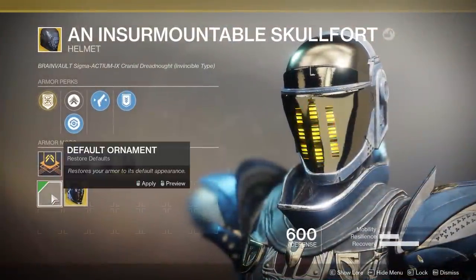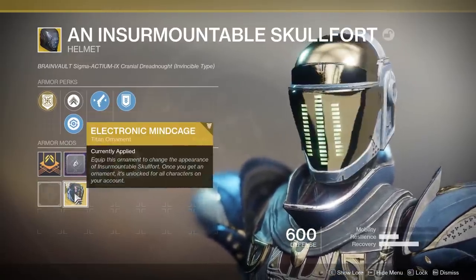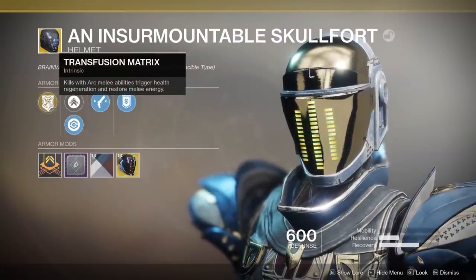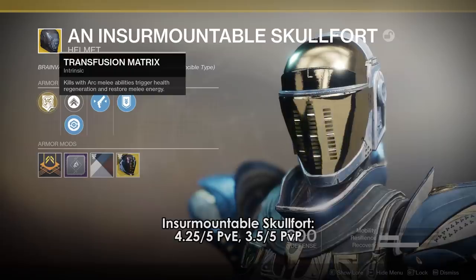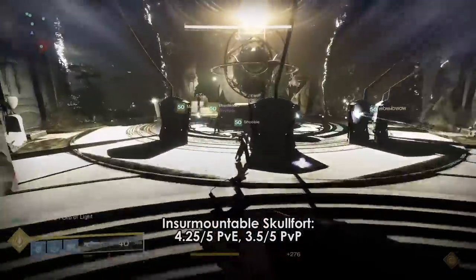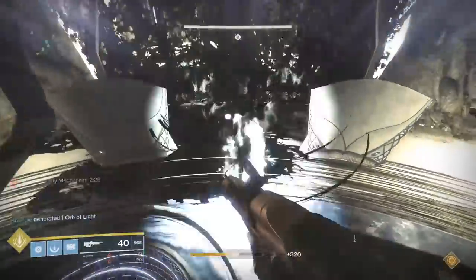Overall, Titan exotics are very good in Forsaken, but what about the best ones per subclass? For Striker Titans, the best PvE exotic is still easily Insurmountable Skullfort. Kills with arc melee abilities start health regen and restore your melee energy. This means that as long as you're killing stuff with your melee, you can go forever.